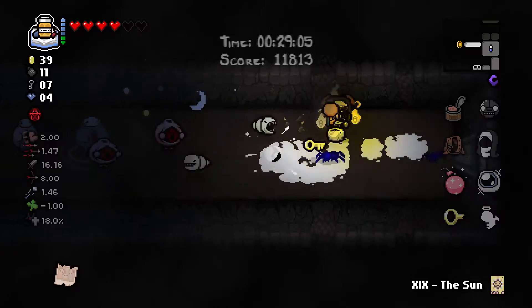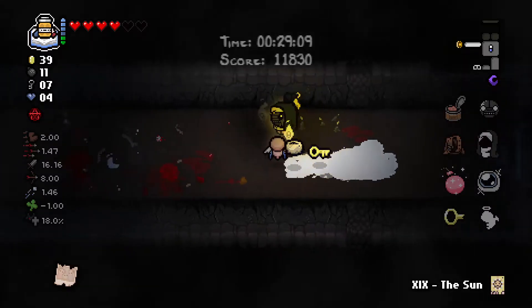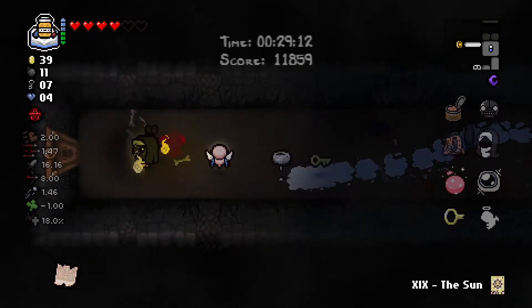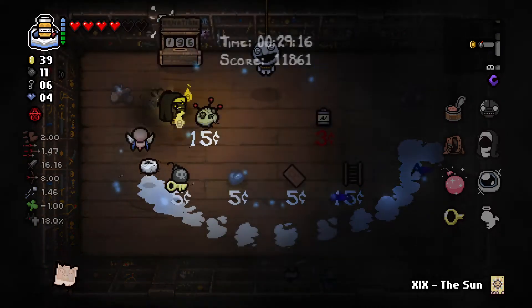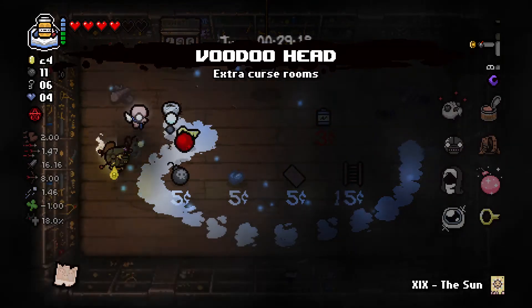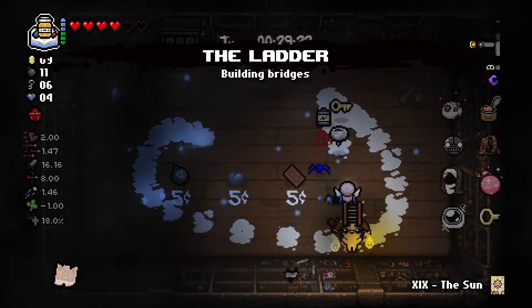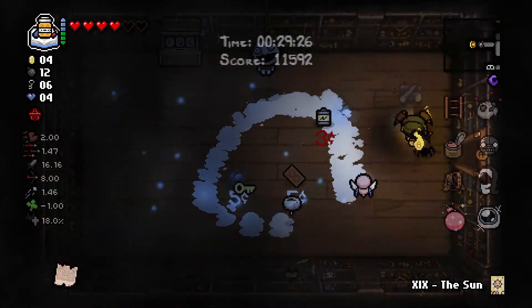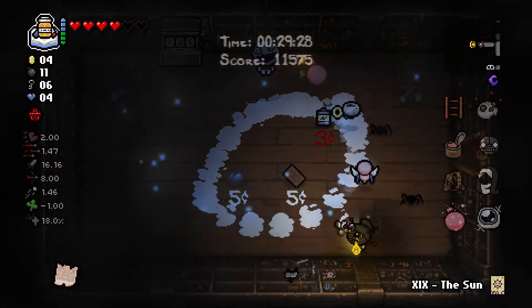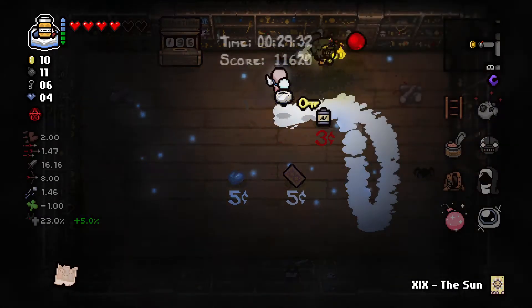Okay, this is new - what is that? Extra curse rooms. Voodoo Head - that's weird. I'm gonna get this because I can't fly. A bomb is good. I'm gonna use that bomb on this dude because I got a profit of one coin total - hell yeah.